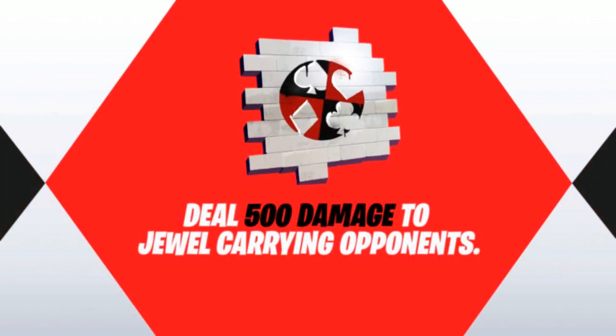The second challenge is to deal 500 damage to dual-carrying opponents. You'll need to play the Gateway game mode for this. I think there's going to be a player running with the llama jewel who will have a lot of health, so everyone will have a chance to damage them — you need to reach 500 damage total.